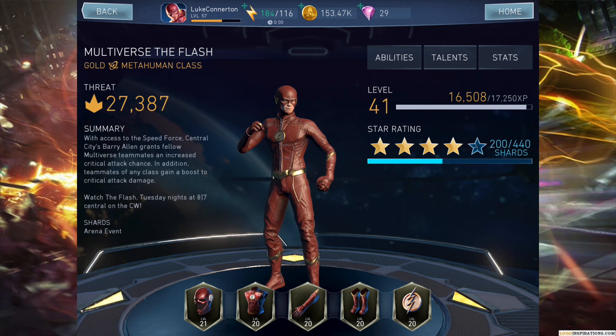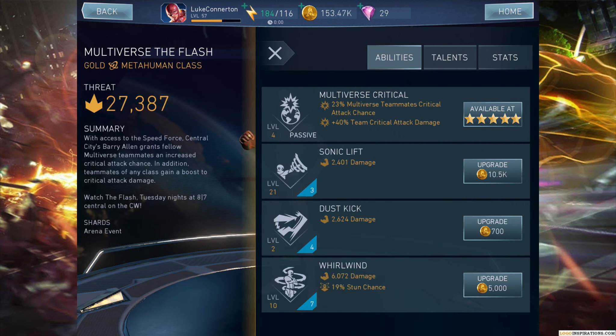He's now at 4 stars, level 41, 27,000 threat. His ability, Multiverse Critical, gives 23% Multiverse teammates critical attack chance and plus 40% team critical attack chance. That implies they're going to be adding more Multiverse characters to the game. Currently in the arena is the Multiverse Green Arrow, the CW Green Arrow, so that will be two Multiverse characters — kind of like what they did in Injustice 1 with the Flashpoint characters.